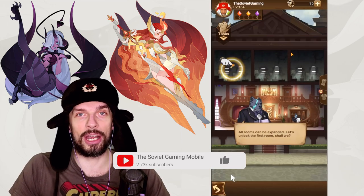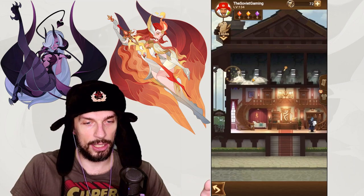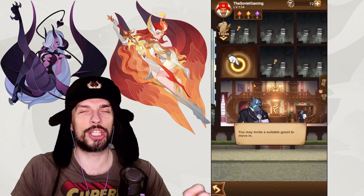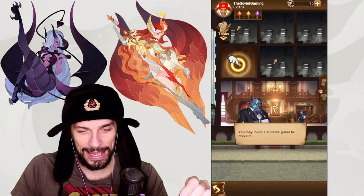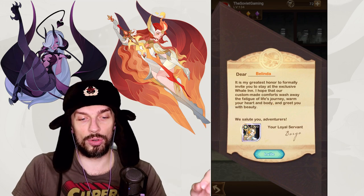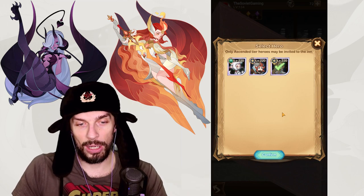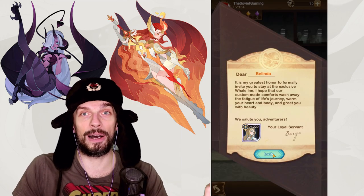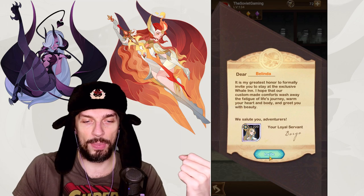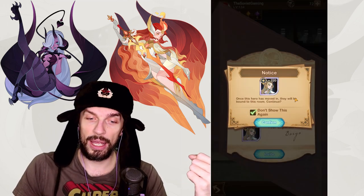Over here you can create your hotel, unlock rooms, and it will be cleaned by Rosalind — poor lady, she's doing so much for us. You can move in your heroes here, although when moving in a hero you can only move in your ascended heroes, so this is not that useful for guys just starting out, but for late game players it will be a good buff.